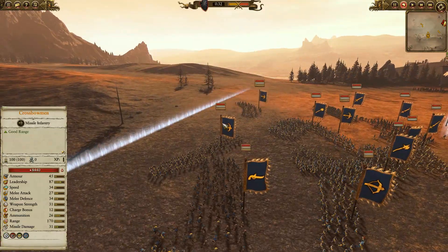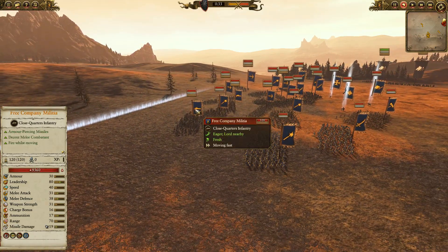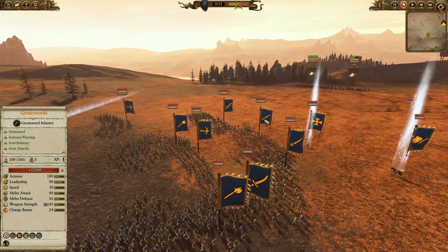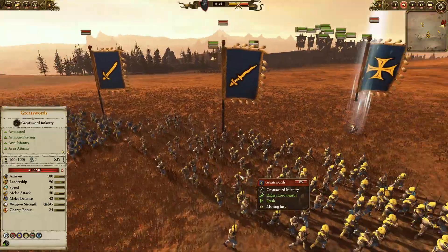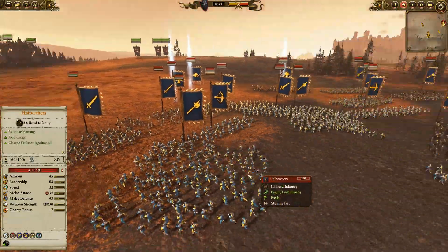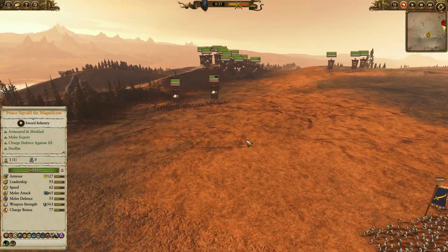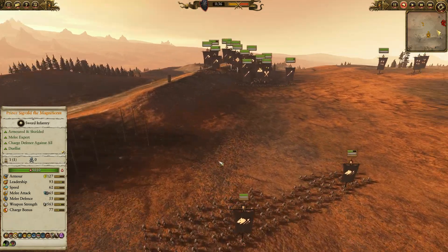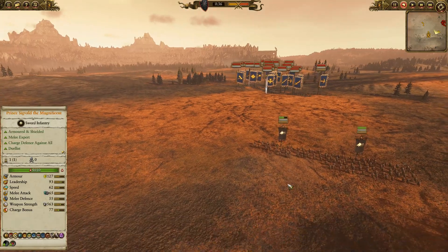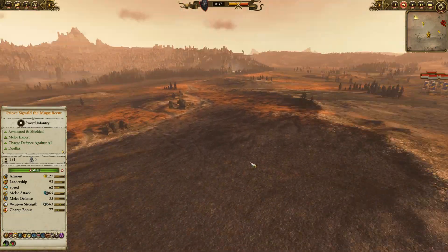So we've got some Crossbowmen mixed in with some Free Company — I don't think there's anything better than Free Company. Some Halberdiers, more Swordsmen, Greatswords — those have got to be kept a careful eye on. And more Crossbowmen there. Not a bad little group. And I forgot my own horsemen here, which I use mainly for charging down units. I actually did think there was an extra army in this one, maybe there isn't.